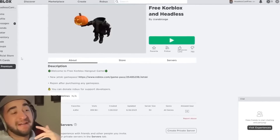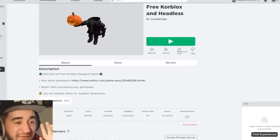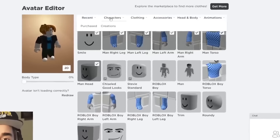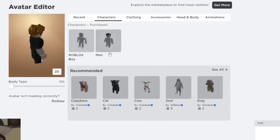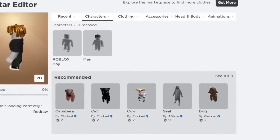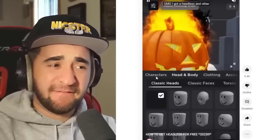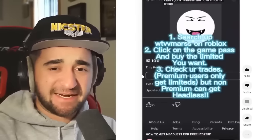The moment we have all been waiting for — I am not very hopeful for this first method. Let's hit Avatar in 3, 2, 1. Characters purchased. It's not there. But check this out — let's look at this comment: 'OMG I got a Headless and other limiteds for free.'